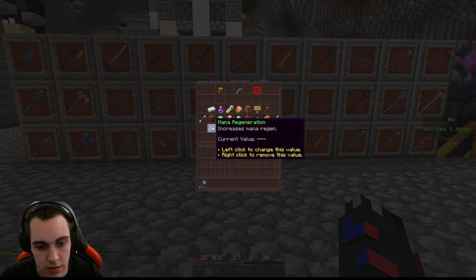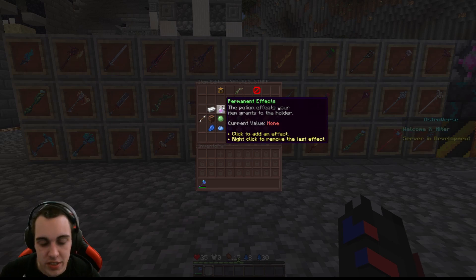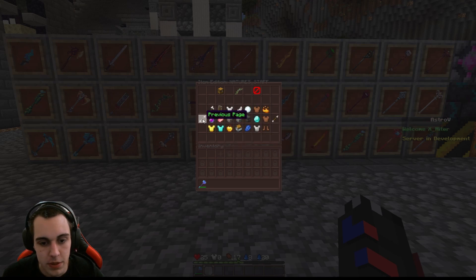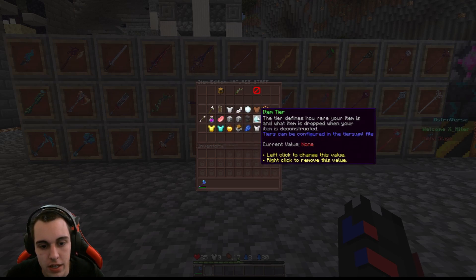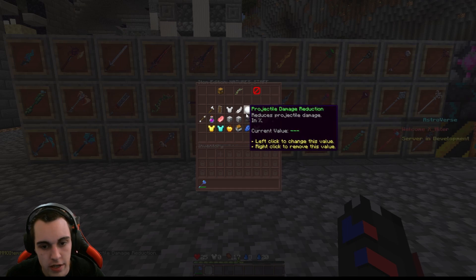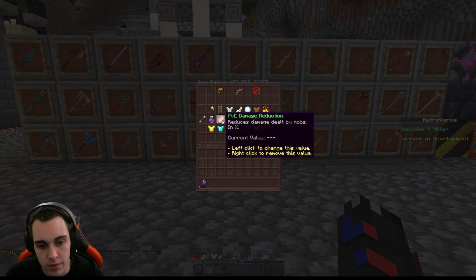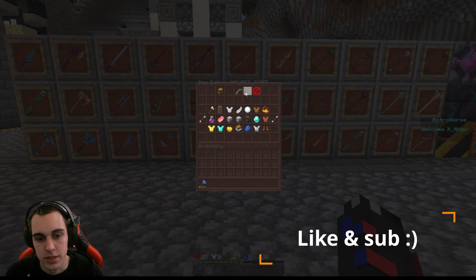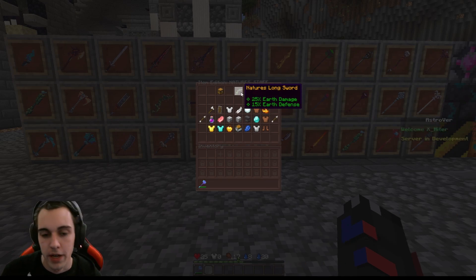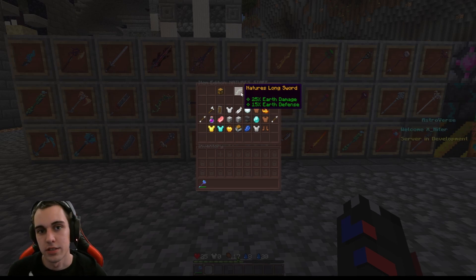Once you're done with that, go back and play with anything else you want — regeneration stats, whatever. You can also change durability breaking if you want. But that's essentially it. This was just a quick walkthrough of taking an item from ItemsAdder and adding it into MMO Items. It's that quick, that easy, and that painless.